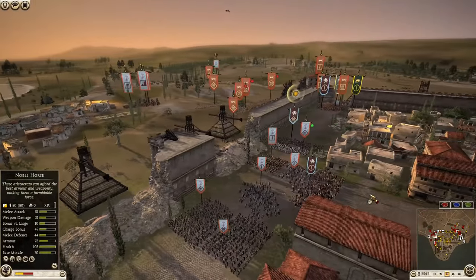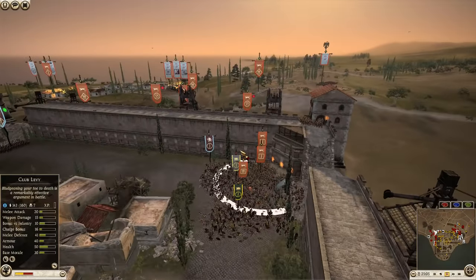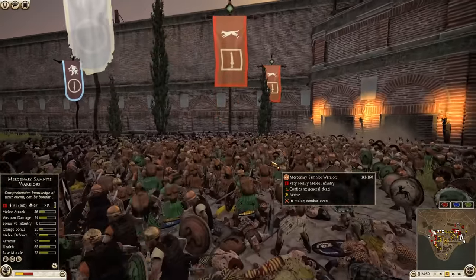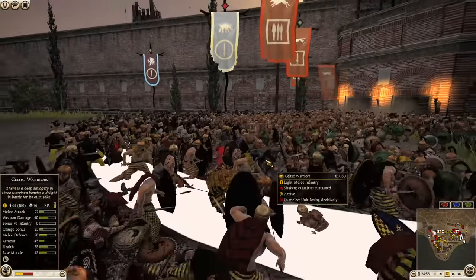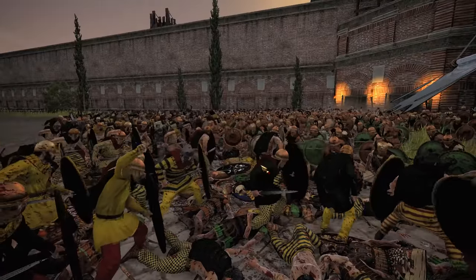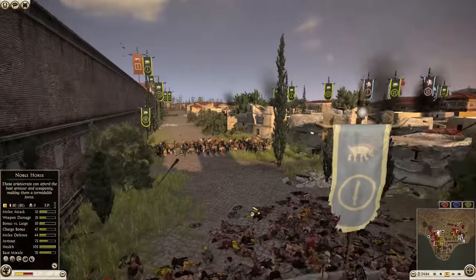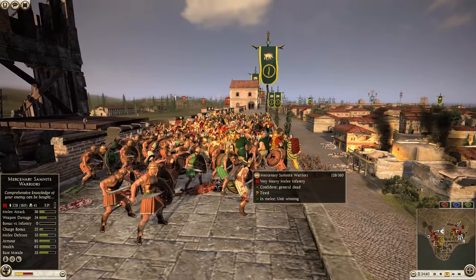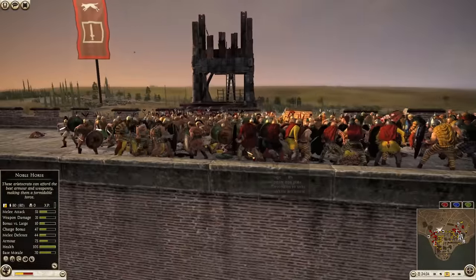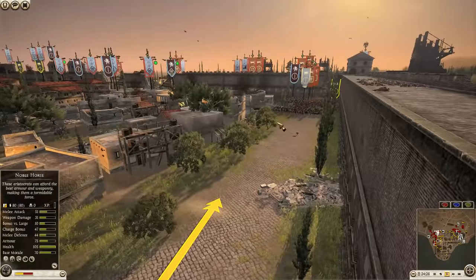This is probably the attackers' best location — their best bet at breaking through. We have some defenders breaking over here, with Samnite and Etruscan warriors causing some damage. Let's not forget the archers dropping arrows on the enemies' heads. The walls look like Arverni should be able to hold here, but I think Epirus doesn't care too much — this is more of a diversion so the rest of the forces can focus on attacking the corner area.